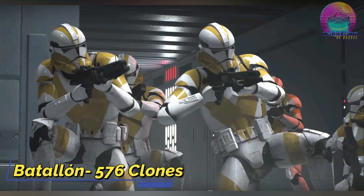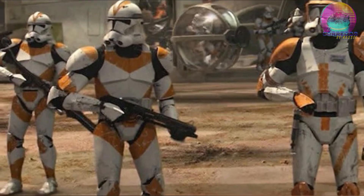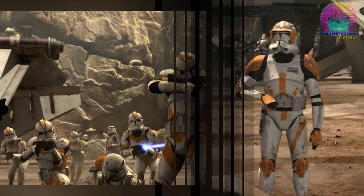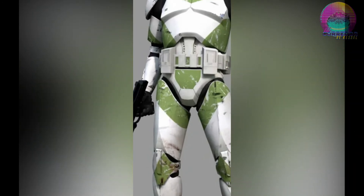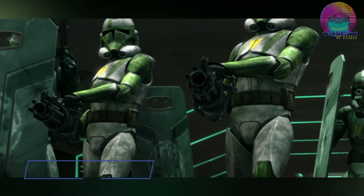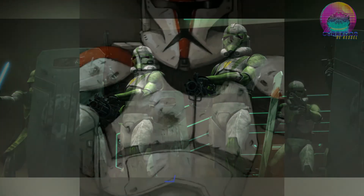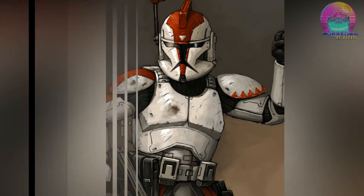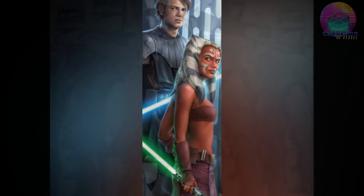En el siguiente nivel tenemos los batallones, equivalente a 4 compañías, contando con un total de 576 clones más personal de apoyo, liderados por un clon comandante de batallón. Algunos batallones notables serían el batallón de ataque 212, los batallones Sarlacc, o el 444 batallón de asedio. Y pasamos con el regimiento, que consistía en 2,304 clones más personal de apoyo, equivalente a 4 batallones, liderado por un clon comandante de regimiento más un comandante Jedi, usualmente un padawan. Un regimiento notable sería el 101.